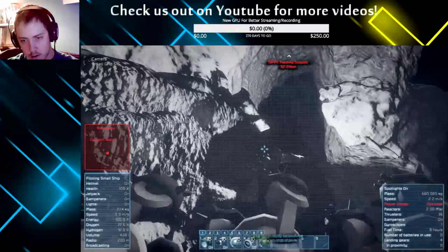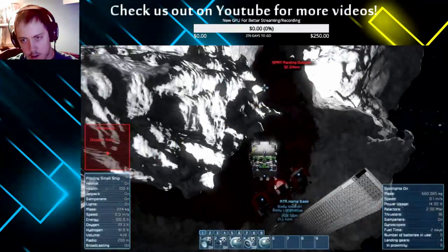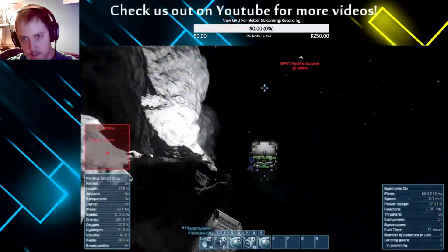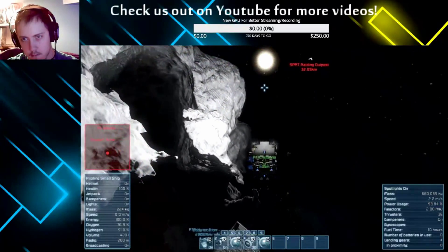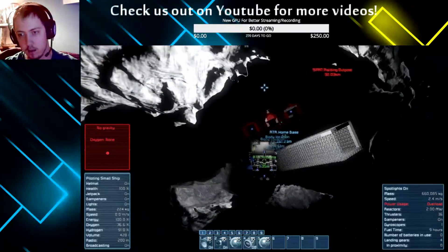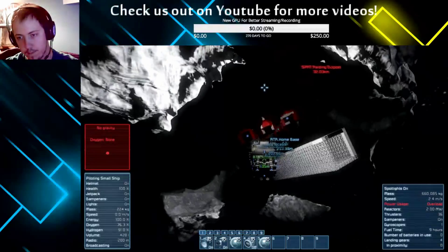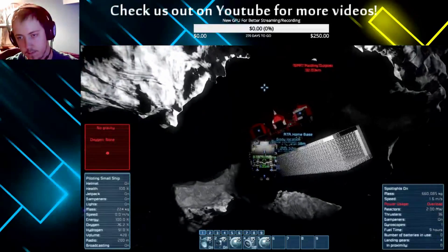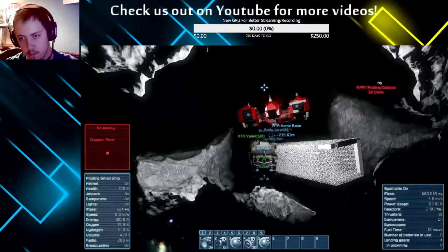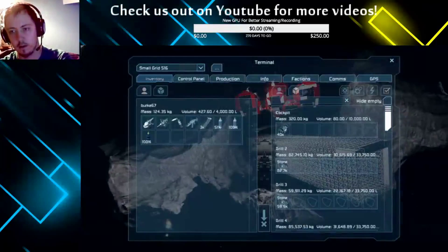You got around to grouping my drills, didn't you? I did — I made your life easy. We have some construction components. I don't remember what we were using them for, but we have 820 of them. I'll take all the uranium since I'm going to need it, while the refinery continues to make more uranium.